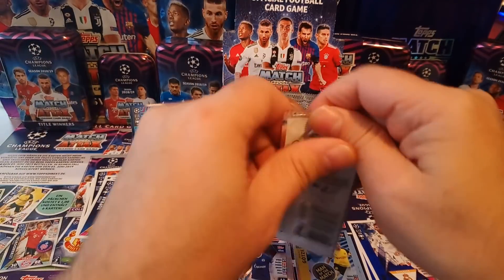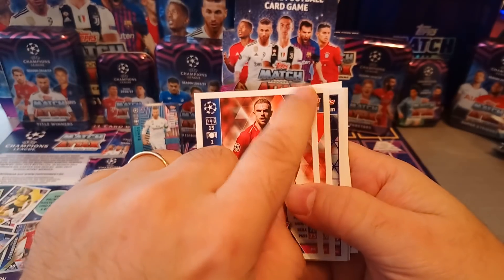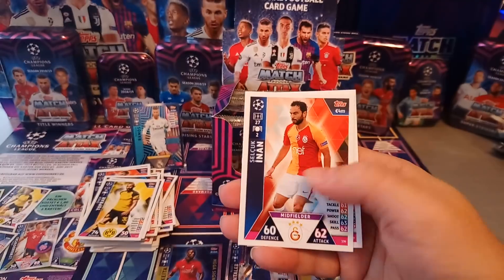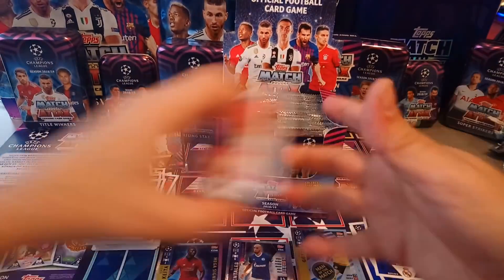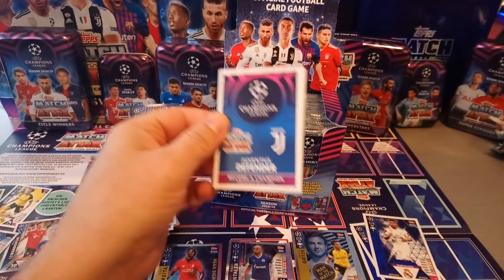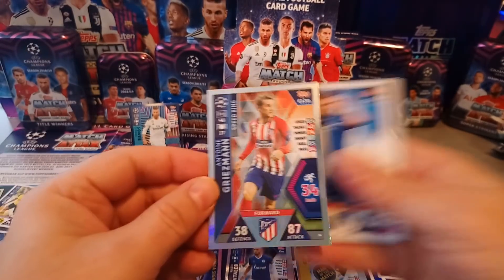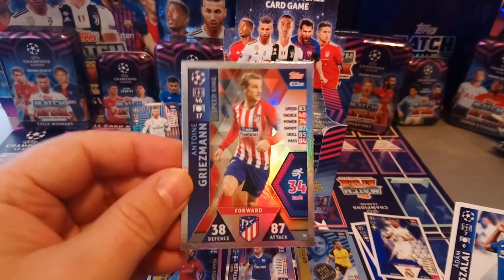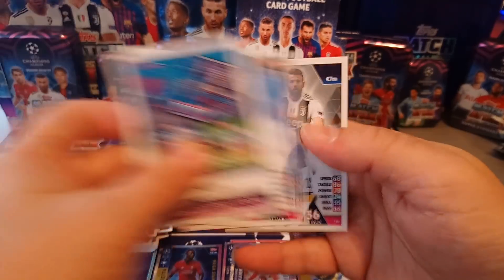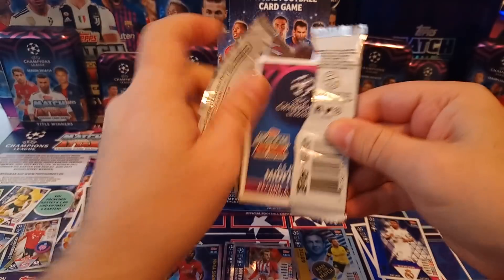If you fancy using the base cards for your collection, the base cards look the same — maybe just the white border is slightly different. Otherwise it's not much different, and I've used a couple of base cards for my international collection because they're not that different. The shinies, on the other hand, are going to be different. So I might just carry on using my international one for the binder.